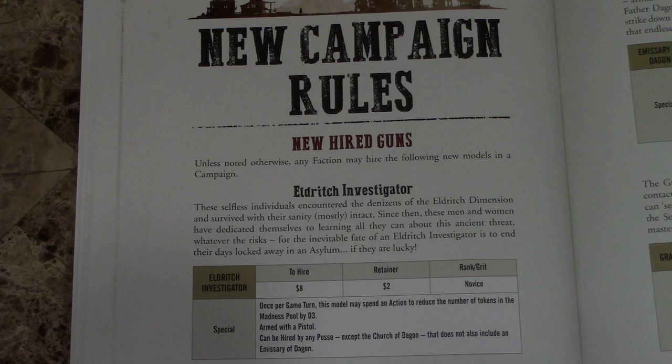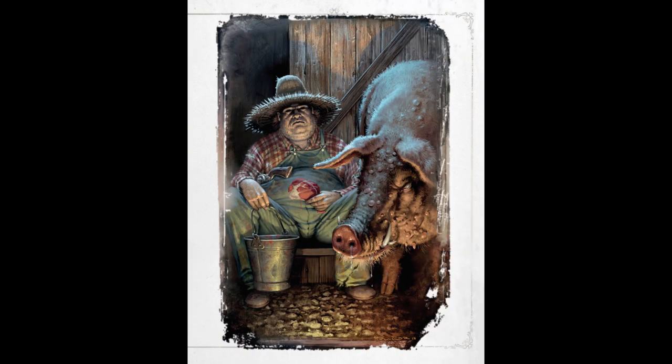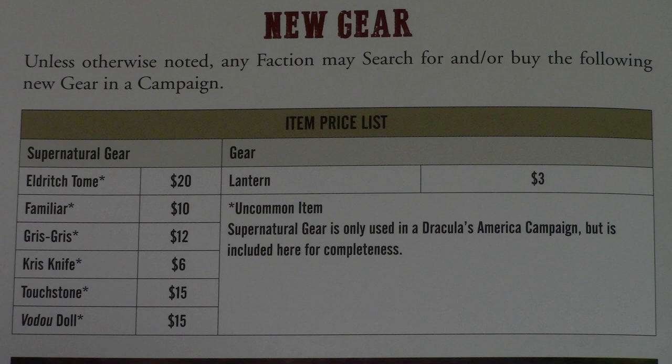For new campaign rules, there are new hired guns — most can be hired by any faction. Some are based on eldritch themes like the Eldritch Investigator or Emissary of Dagon, but there's also things like the Hog Tamer, who comes with a dire hog — two models for one hire — and a guard dog. New gear includes the Familiar, which allows an arcanist to once per game remove it to re-roll all spell dice. There's also a Lantern useful for stealth missions to help spot enemies approaching at night.